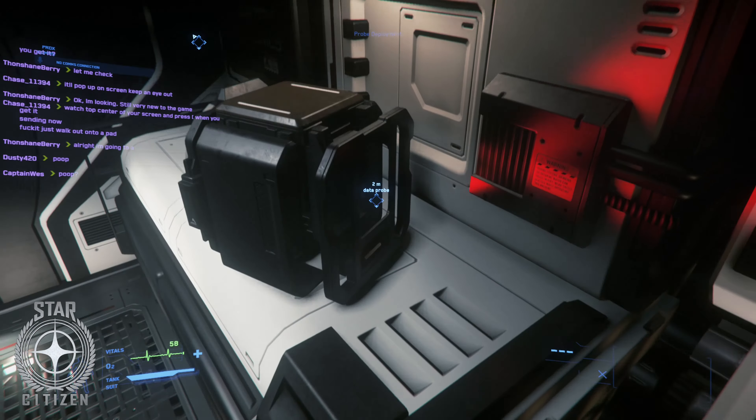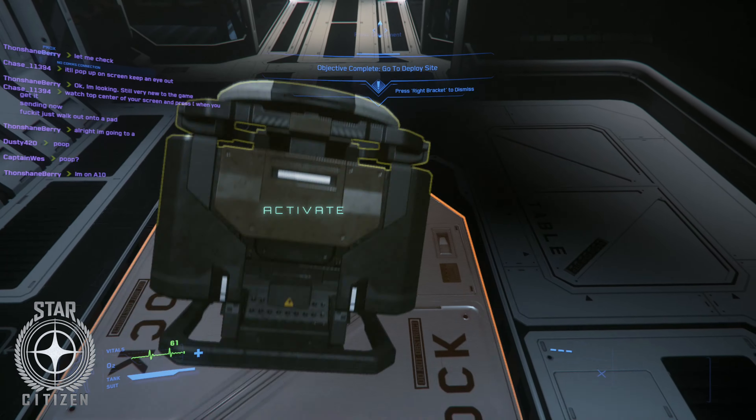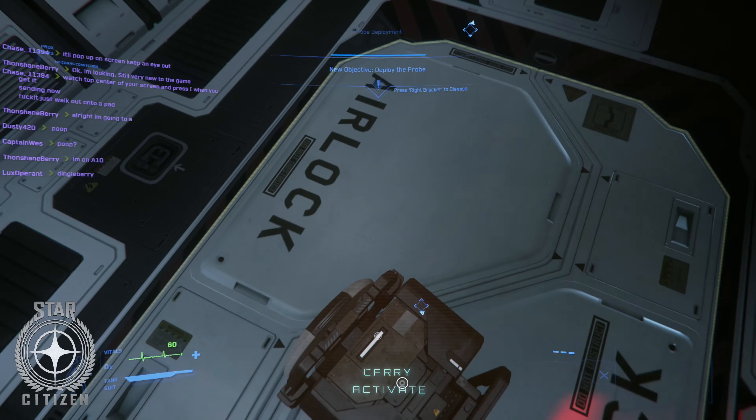Once you're at the site, just simply deploy the probe, and yeah, pretty easy 2500 UEC — almost enough for one of those backpacks that you can do first-person mining with.